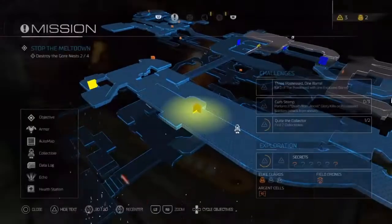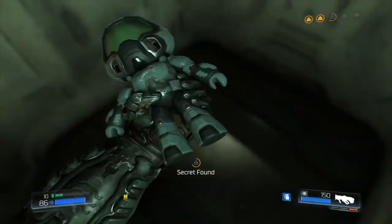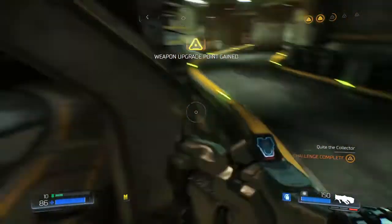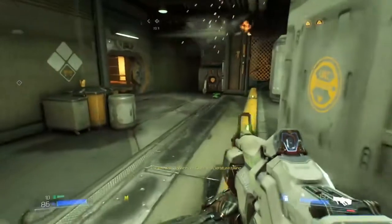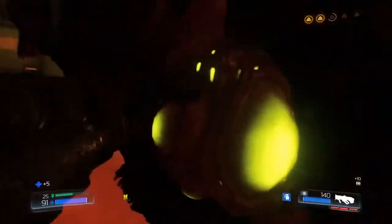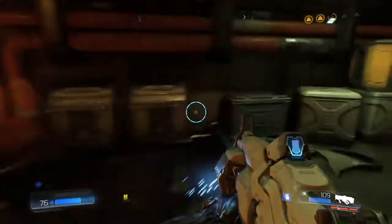Now what else is in here? Looks like there's a collectible above — to the right of me? Ah, here we go! I got a challenge completed on that one — nice. Is this a gore nest? I can't open that door. That's gore nest number three. Bullshit — just put an Engineer right there, point blank. Just my luck.